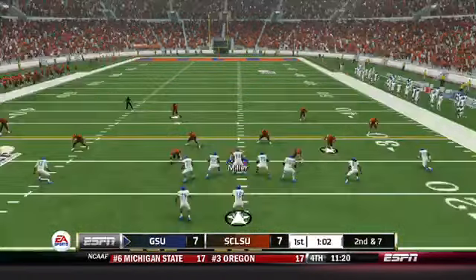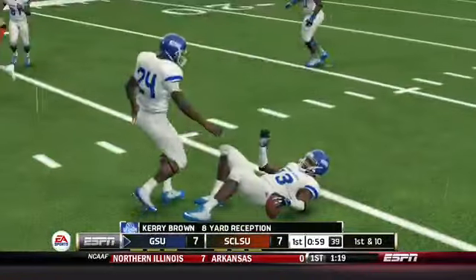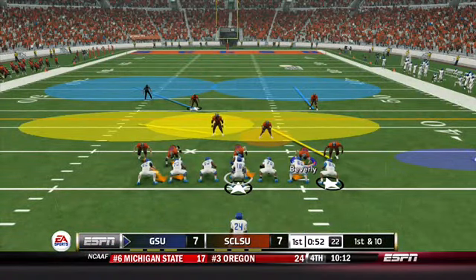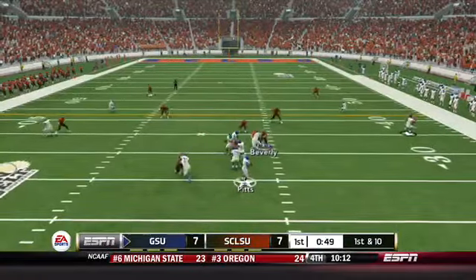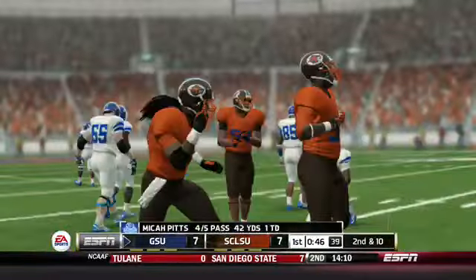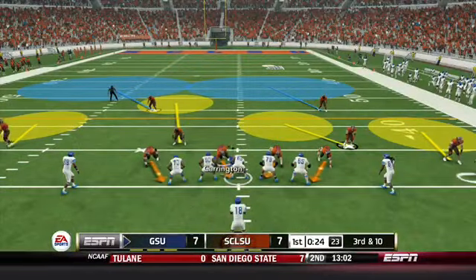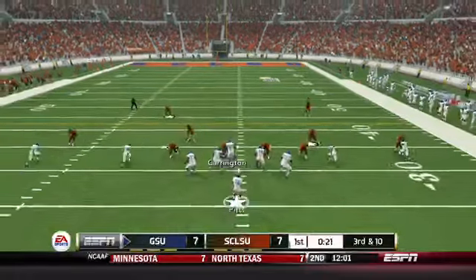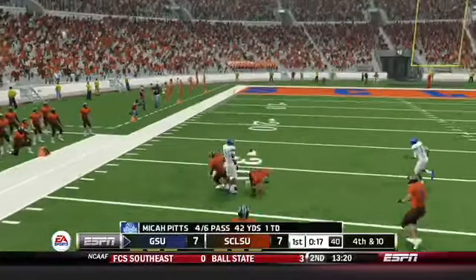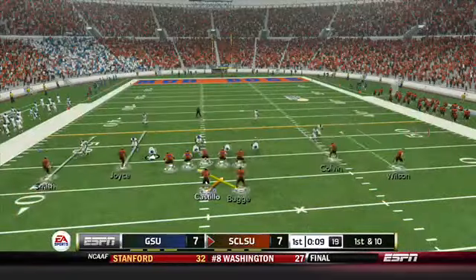Georgia State is holding their own, proving maybe they shouldn't have been underdogs. A pass complete to Kerry Brown for eight yards gets a first down. Next play Micah Pitts drops back but the receiver can't hold on — nice job by the defense to break it up. On third and ten, Georgia State is forced to throw it away. That could have potentially been a touchdown for Georgia State, but instead they punt it away — we got very fortunate there.